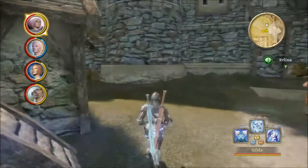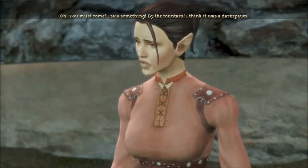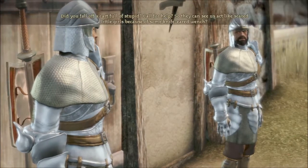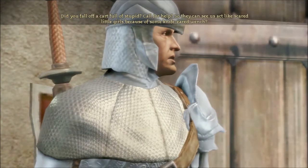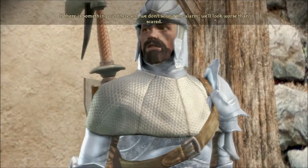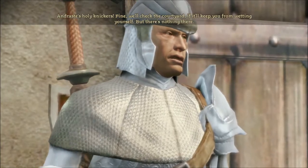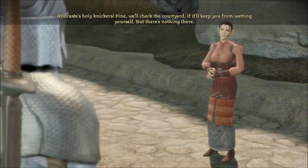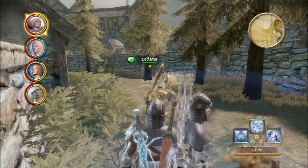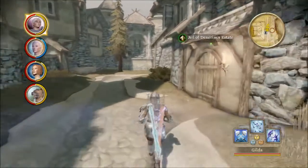You must come! I saw something — by the fountain! I think it was a Darkspawn! They will drag us all down to be eaten! Should we call for help? Did you fall off a cart full of stupid? Call for help? So they can see us act like scared little girls? They will eat us all alive! If there is something out there and we don't sound the alarm, we'll look worse than scared. Fine, we'll check the courtyard. All right — time to go inside.